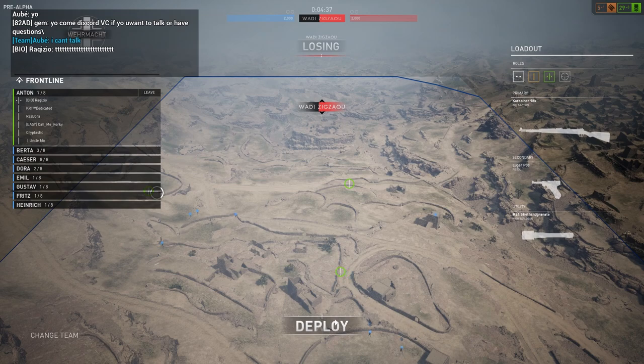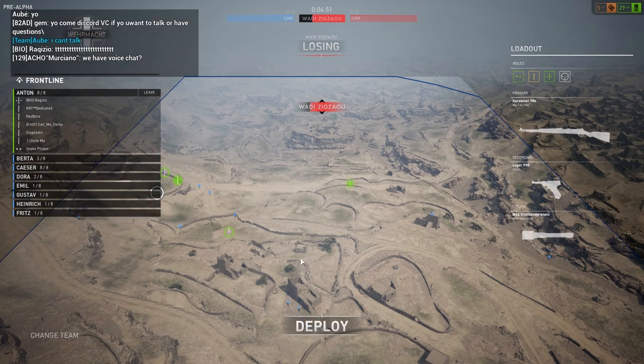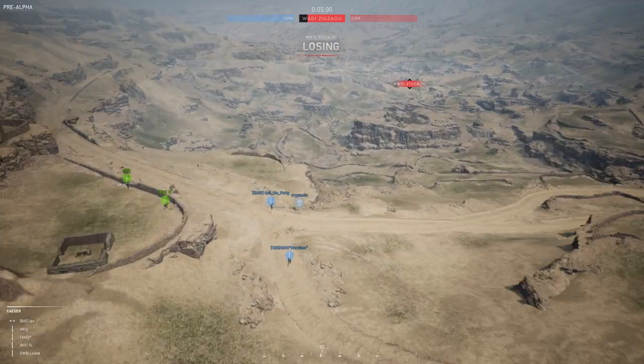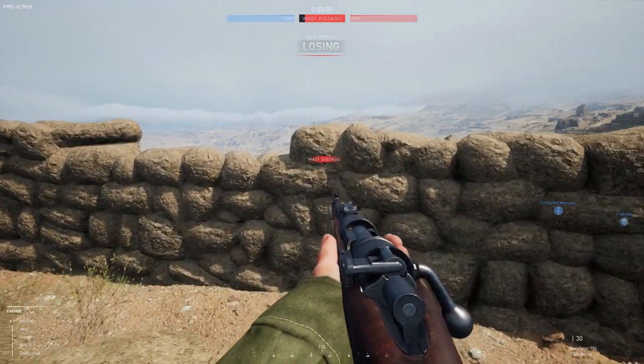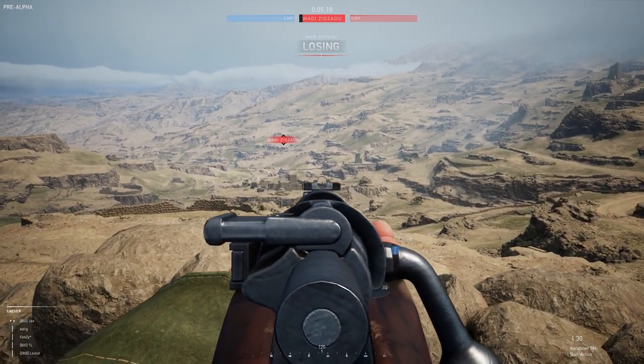What are we doing for bullet drop? I didn't see any. I need to change the setting because I put my hotkey to something else. Which squads am I in? Berta and Anton. I like how the weapon sways so you can't just hold a fixed position — so you don't get people sniping from a fixed spot. He's got a kid behind him.